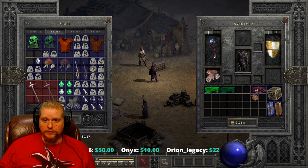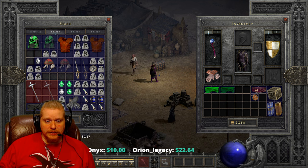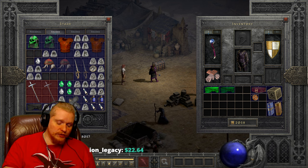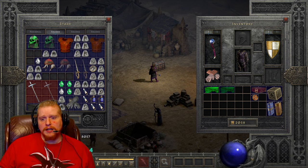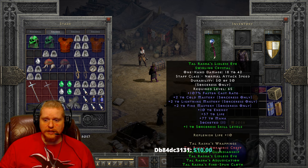Hello guys and gals and welcome. Today we're going to be looking at another unique item — the Lenymo Sash. The Lenymo Sash is a relatively low level sash, and it's also something that a lot of people just can't seem to find. I don't know why the Lenymo Sash seems to be so rare — maybe it's due to its much lower level, or maybe sashes in particular aren't easy to find.